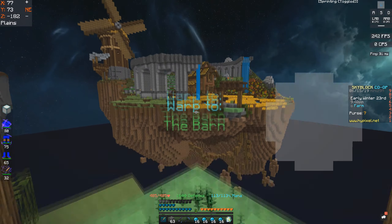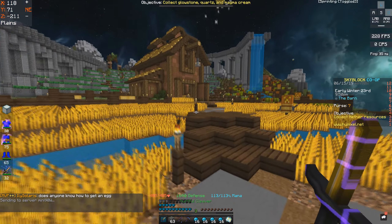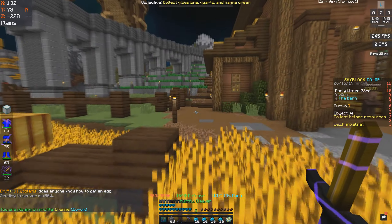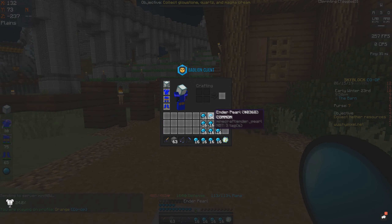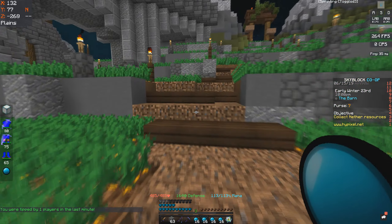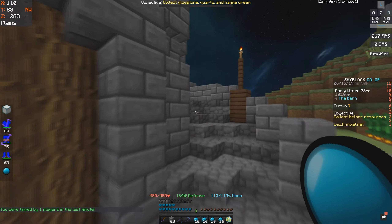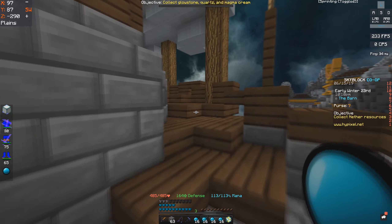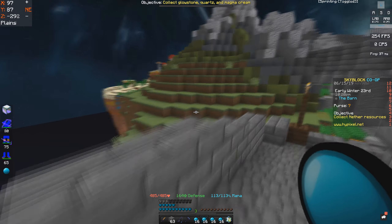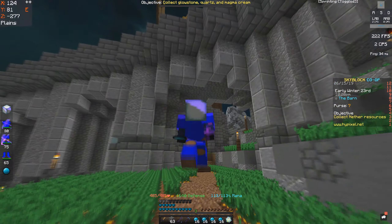Then we go to the barn. You guys are going to need pearls for this — 64 ender pearls. You can get them at the auction for around 2,300. That's pretty cheap. I doubt most of you guys are going to do all 170 anyway, but if you are, that's only about three stacks of pearls, so it's not that bad. That's only like 7,000 coins for 150 health, which is what you get.